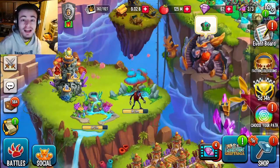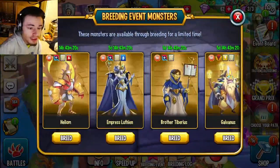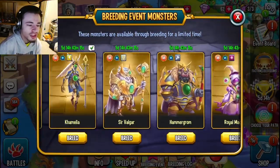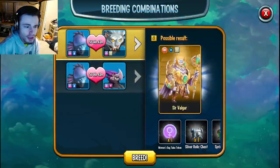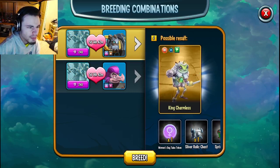I'm just going to go ahead and click on the breeding event, and you can see all the monsters right here. The main ones you are going to want to look at are both Sir Valgar and King Charmless. Both Sir Valgar and King Charmless are very good for getting gems — you will need these monsters to make them, and then these for King Charmless.